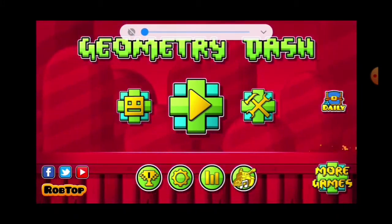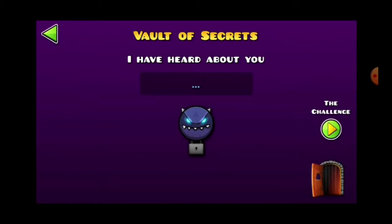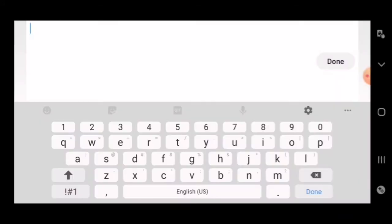You guys are blasting your ears. There we go. You go there and then you hit on the top right. There's a little lock. Click that. It will bring up this guy. And if you type in the challenge...